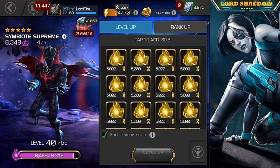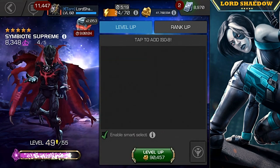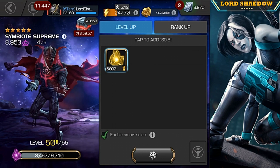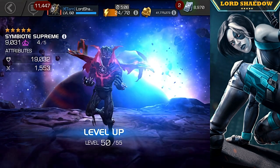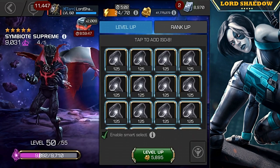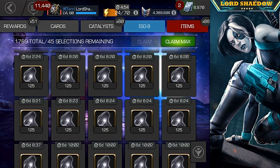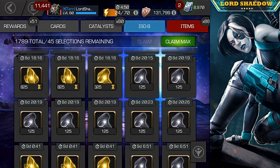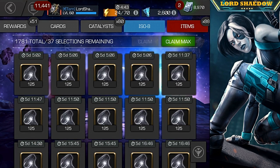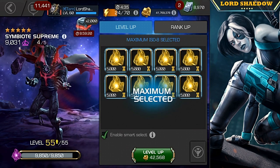Let's grab some of this mutant ISO — we have plenty of that. I just got Sunspot, and I was going to rank up Colossus too, but that's going to have to wait a little bit since I don't have the resources. Let me use all of these. We've got a lot of the generic little ones — I'm going to have to sell those. That should be enough, there we go, perfect.